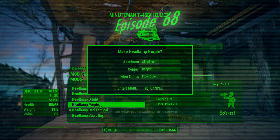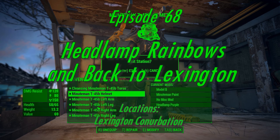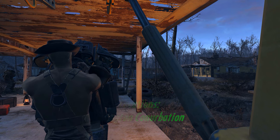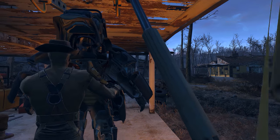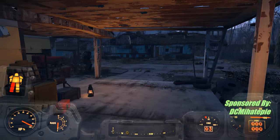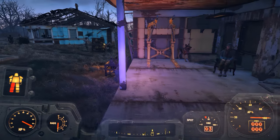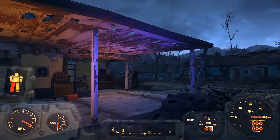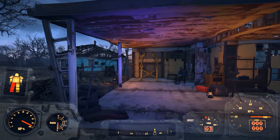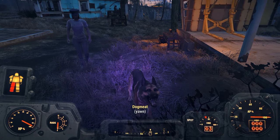Hello everyone! We are in Lexington looting the hell out of it, but for the moment I popped back to Sanctuary to swap out my headlamp - I really didn't like that red tactical one. So I replaced it with the purple one and got a little bit of experience. Let's see what it looks like - amazeballs! I kind of like this. Let's try it out for a few episodes and see if you guys like it. It adds kind of a warm tone to everything and it's quite easy on the eyes.